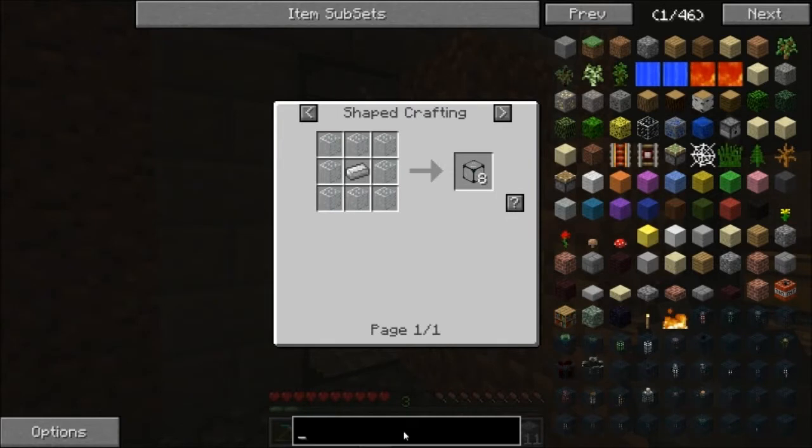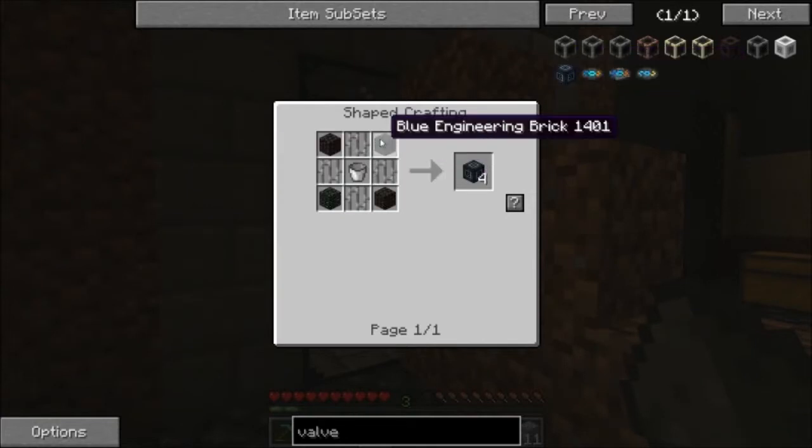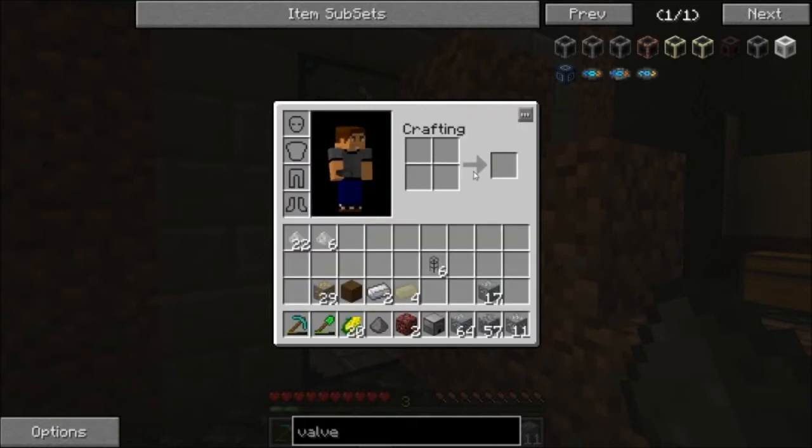And then to get the valves, you just type in valve and it's these ones right here. Valves are easily made with blue engineering bricks. And engineering bricks are just stone brick, a redstone, and a zychordite ingot.